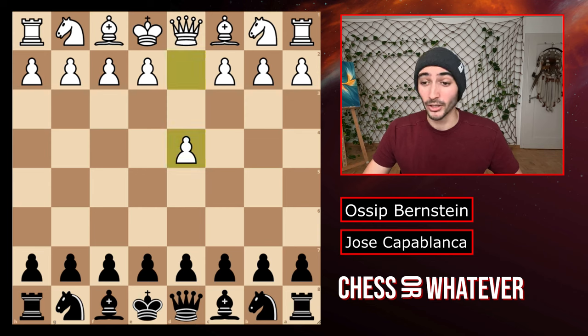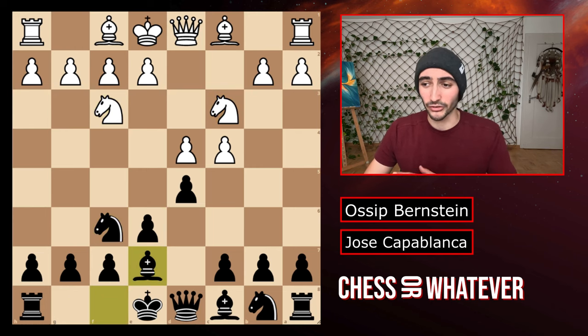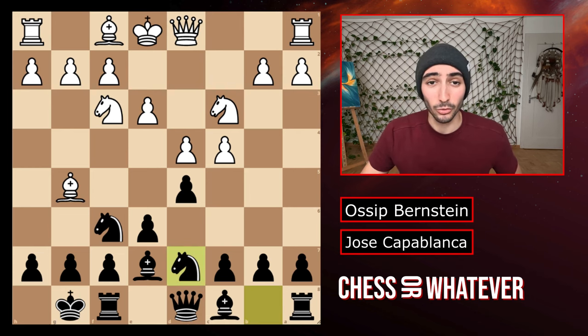Bernstein starts off with d4 and after d5, c4 and d6 we have a Queen's Gambit Declined. They both develop their pieces naturally. I won't go into much detail here because this is just all very well known opening theory. They castle and we have the move e3. After the knight goes here we are in the Queen's Gambit Declined Orthodox variation.